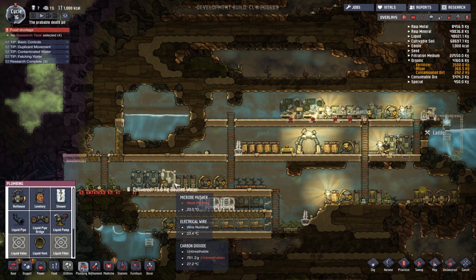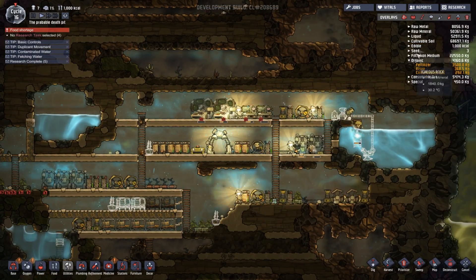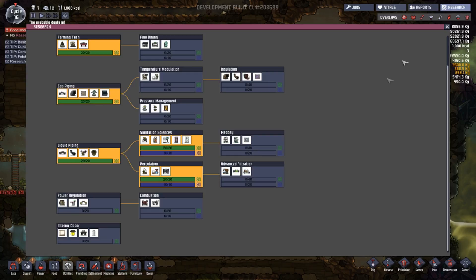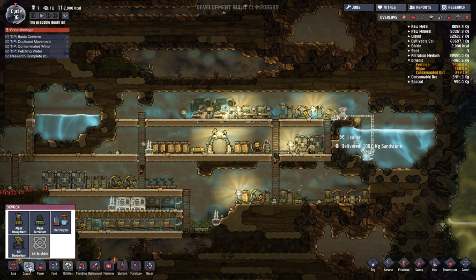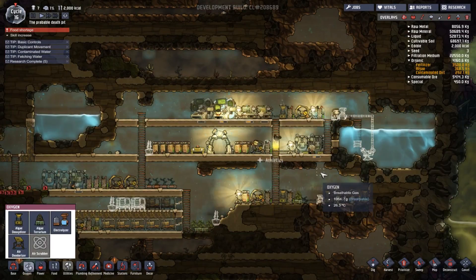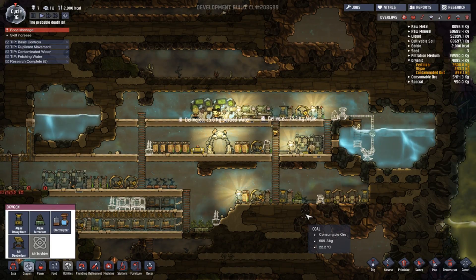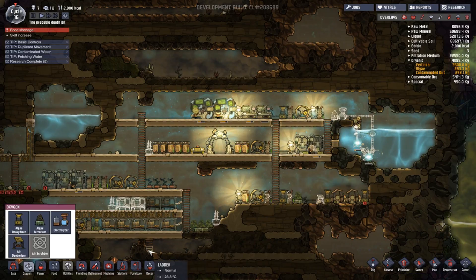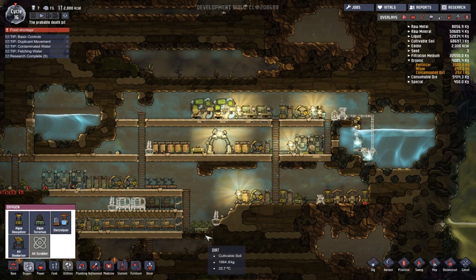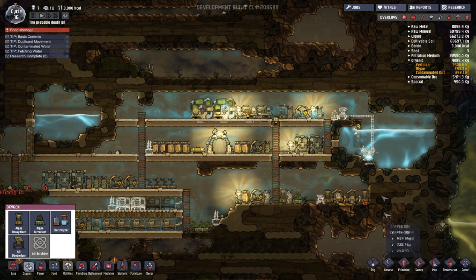As soon as I start producing food, we'll be laughing. What was that? Oh, research is done - new beauty! Air scrubber time. Now I've got the air deodorizer. Brilliant. Because I need that right there. Why not actually - deconstruct that. I really don't need that there. Okay, that will start producing. I'm going to put another one in here as well.